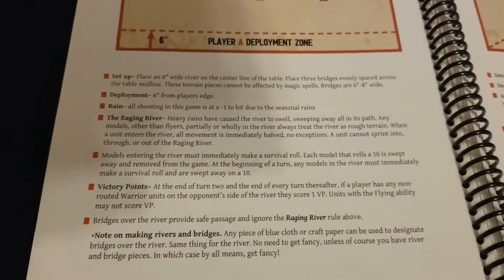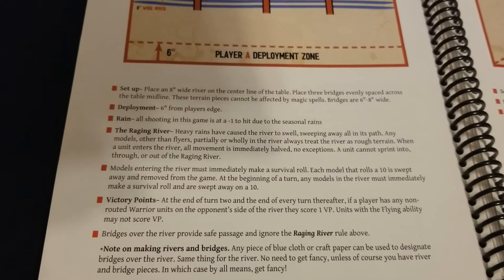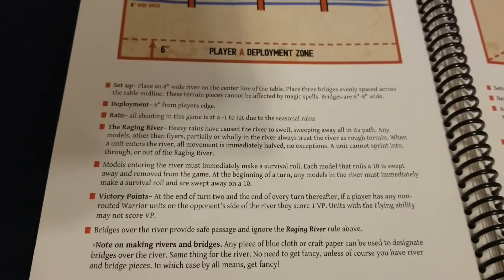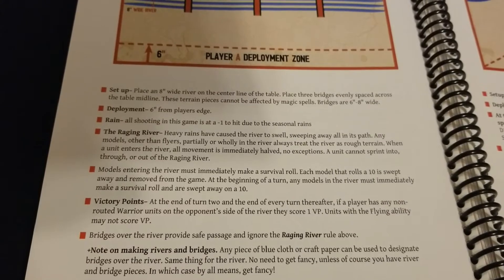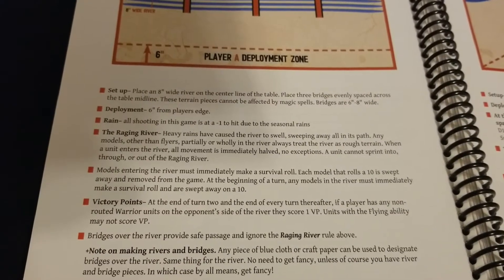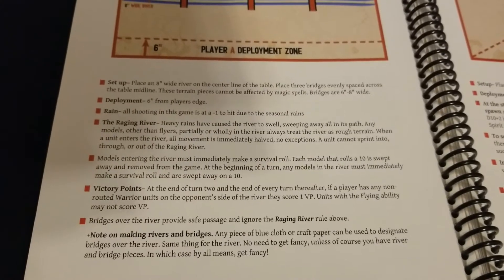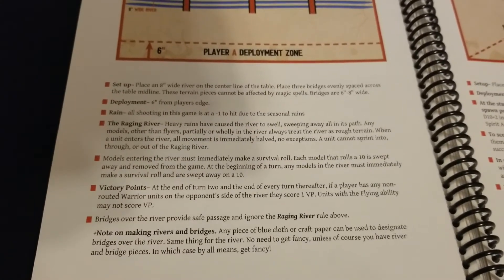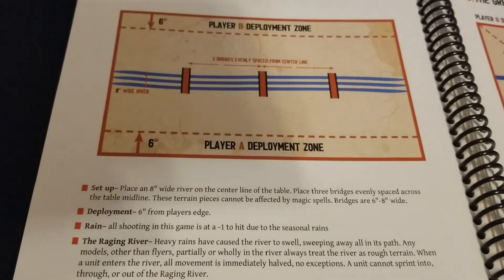Heavy rains have caused the river to swell, sweeping away all in its path. Any models other than flyers partially or wholly in the river always treat it as rough terrain. When a unit enters the river, all movement is immediately halved — no exceptions. A unit can't sprint into, through, or out of the raging river.